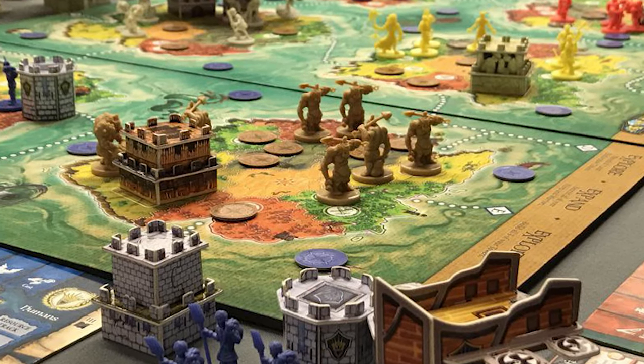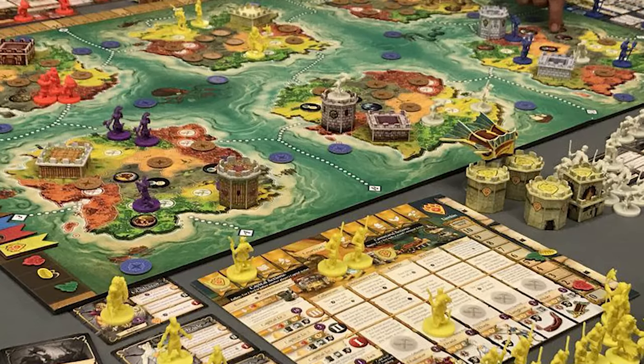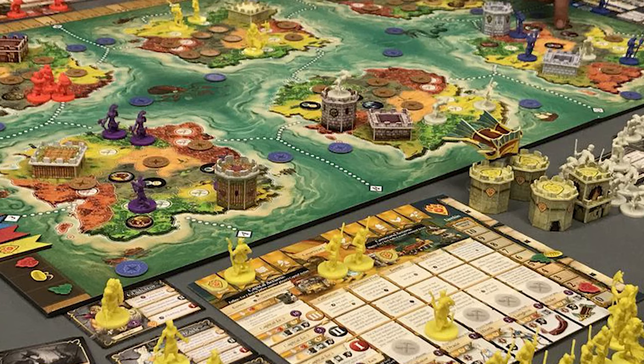This is a 4X game, meaning you need to do one of four things to end the game: explore, exploit, expand, or exterminate. Once one of those four things happens, the game-ending trigger activates. You're trying to score points by moving around a board, destroying opponents, building things, acquiring new units, placing things on the board, and gathering resources from different areas on the continent. This is a large game with a ton of content.